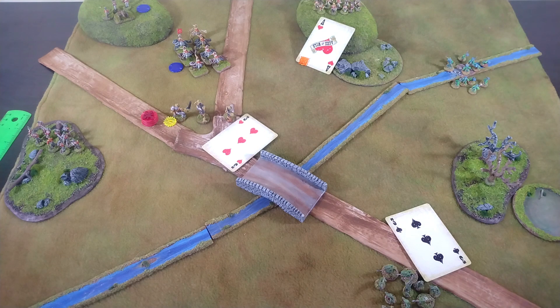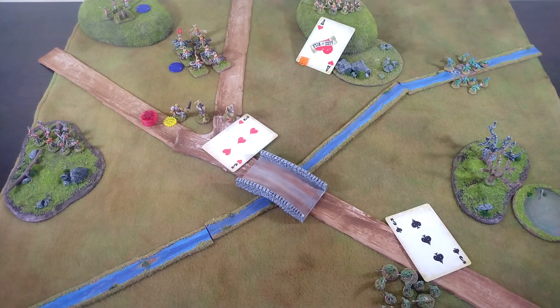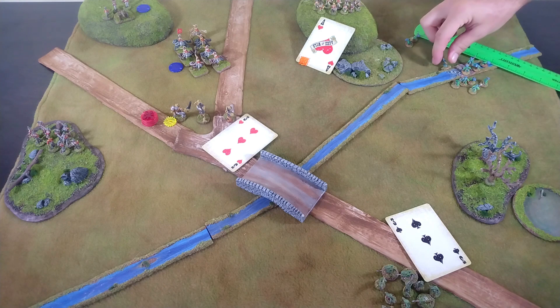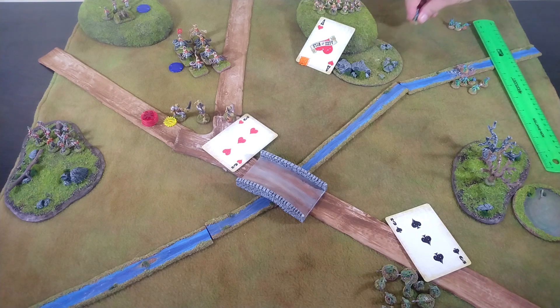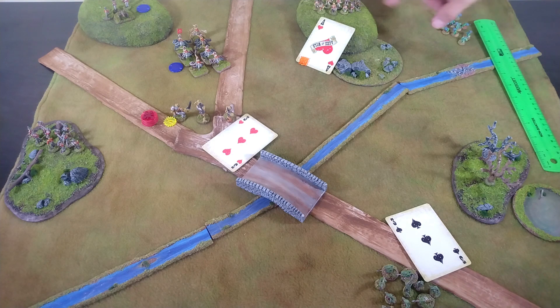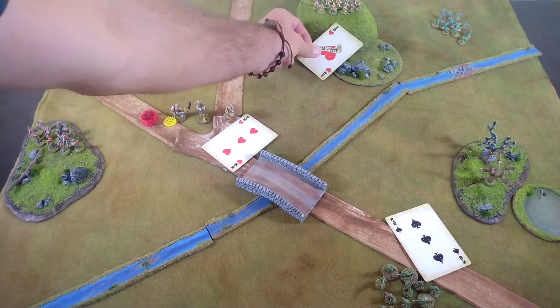The last unit shows up because the joker actually came out this time. There are a total of 12 lizardmen. They could move straight across to reinforce, or come straight up this way to stay out of the front arc of fire of the British line infantry.